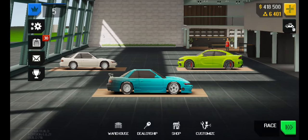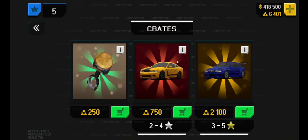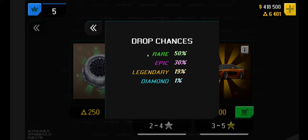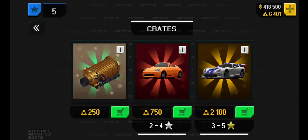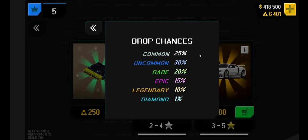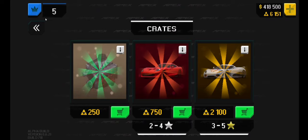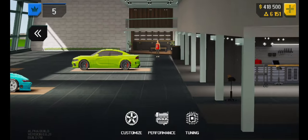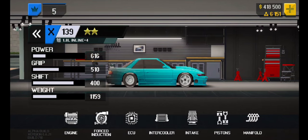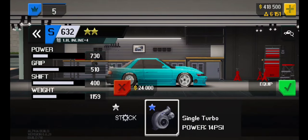With your gold, you can actually go in here and there's crates — 250, 750, or 2100. These tell you basically what you're going to get. So this one is all cars, this one is 95% cars, and then this one is mostly parts. I clicked one and got a big turbo. Let's actually throw that on the car real quick. Performance, engine, forced induction — my 35 psi turbo is installed. Awesome.